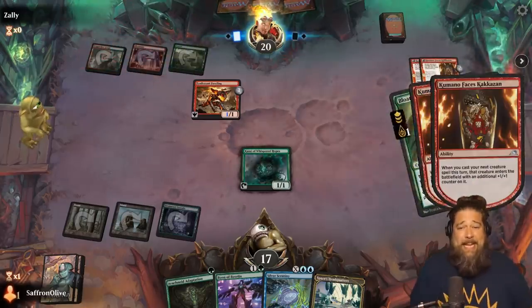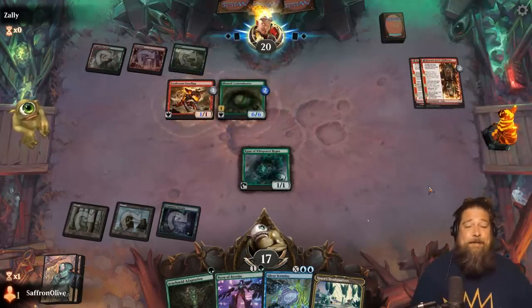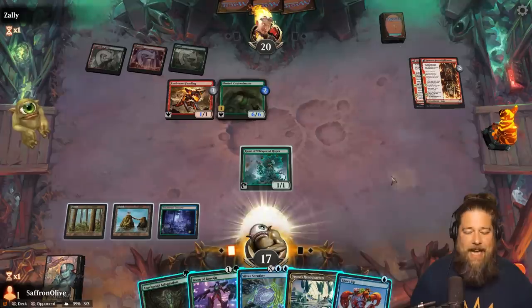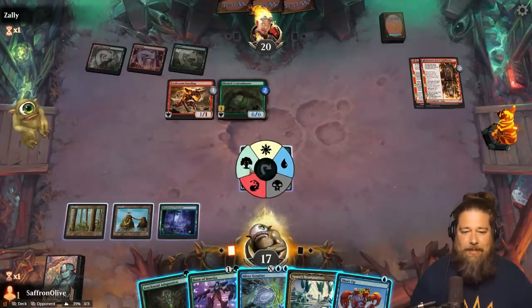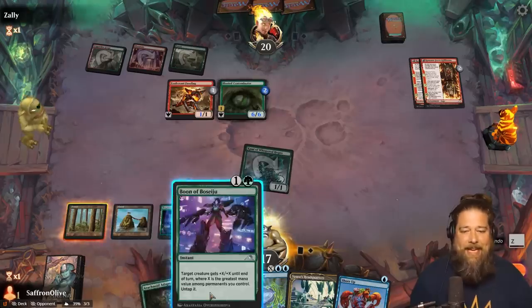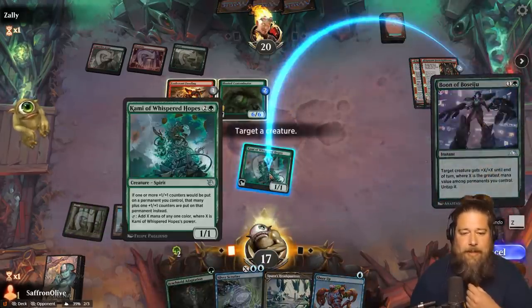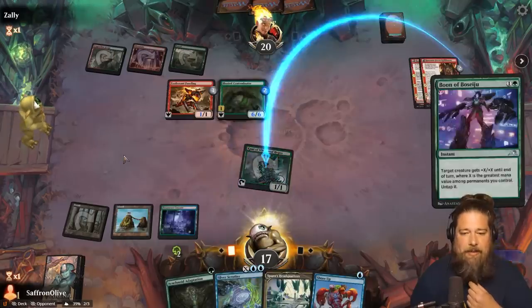Blooming Contaminator! Okay, that's a 6/6 for three — that's a busted card. Bad news, opponent — I think you die here on turn four. Can we go all the way? Tap and untap: four power, tap, untap, six power, tap, untap, seven power, tap. Boon of Boseiju is best once we have Leer. We're casting them all here, so it doesn't really matter.